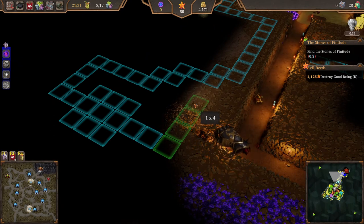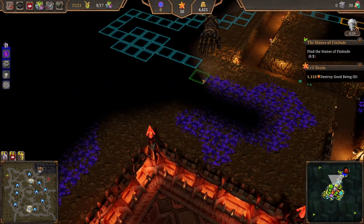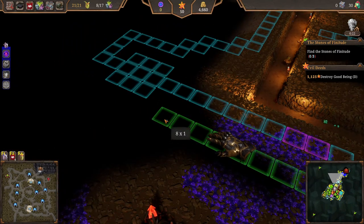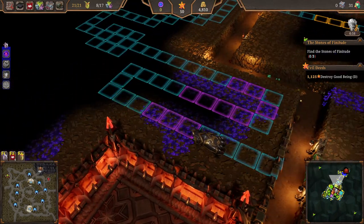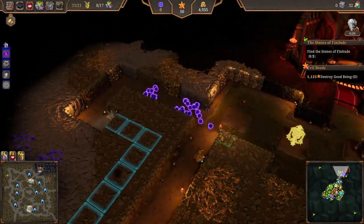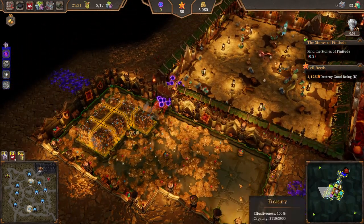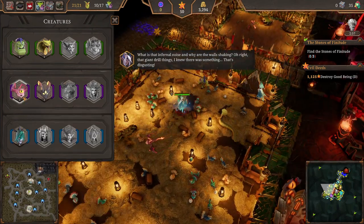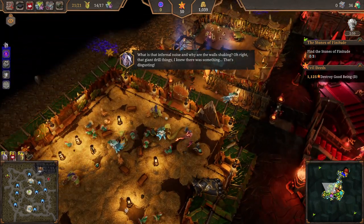All we need to do is make it a little bit more difficult for them. So we can dig through like that and then let them get out this way. Do I care about the mana at the moment? Not really. What is that infernal noise? And why are the walls shaking? Oh right - that giant drill thingy.